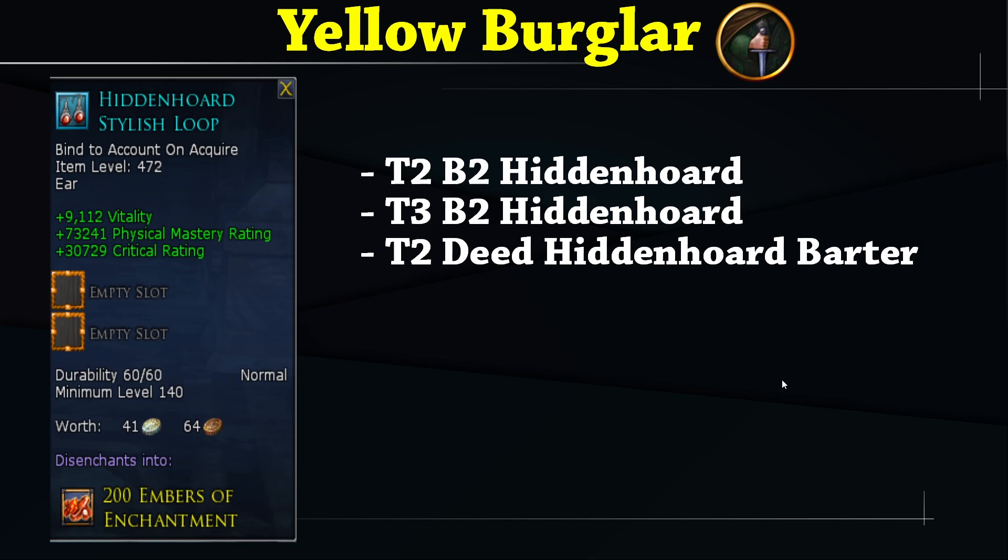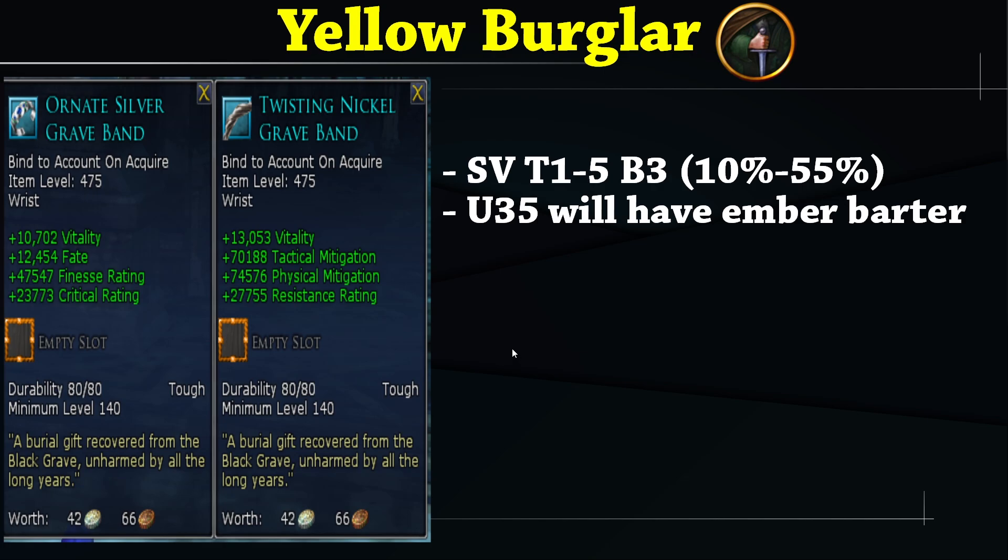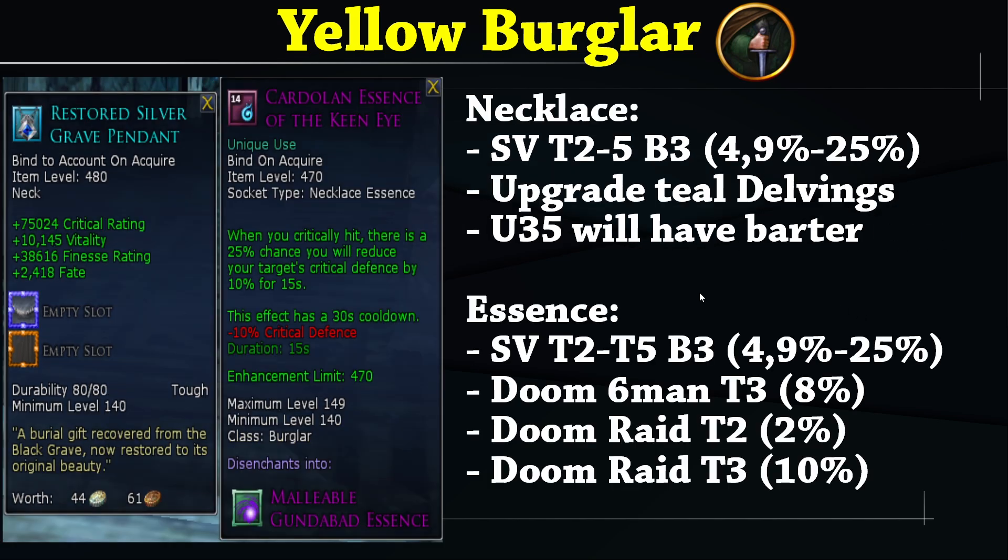The Hidden Horde Stylish Loop gives offensive stats. Although Yellow Burglar wants to build a bit tankier, this is still good. For rings, get the Tactical Mitigation memorable rings. For bracelets, you can get the high vitality/attack Mit/Fizz Mit bracelet or the vitality/fate/finesse/crit rating bracelet — both are good. Update 35 will have an ember barter for these. For the necklace, Yellow Burglar should aim for the crit necklace with the Essence of the Keen Eye for the crit defense debuff on enemies.